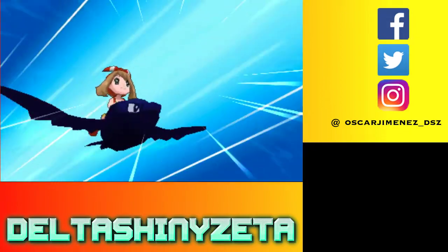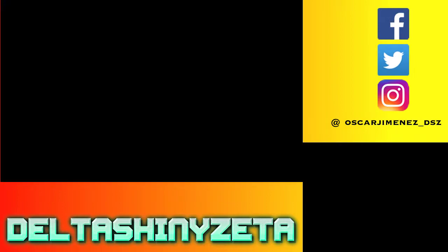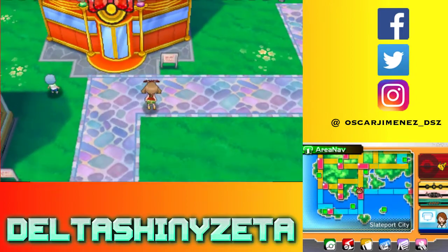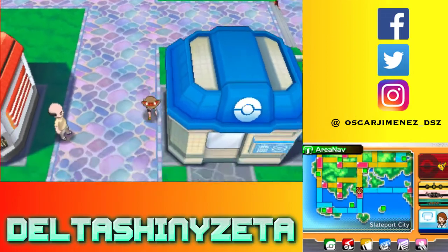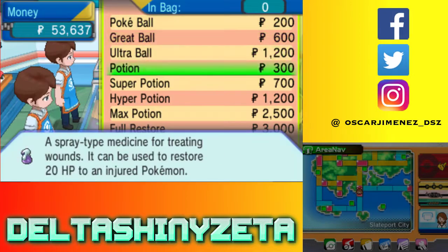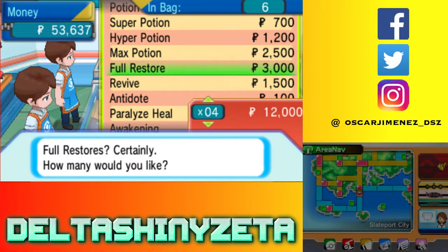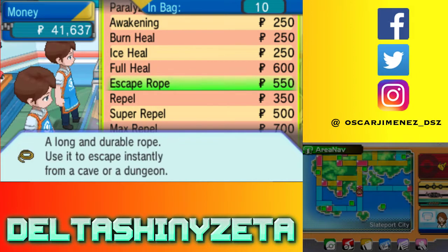I'm going to head to Sea Mauville. But one more thing I will do is go to the Mart because I'm actually pretty short on Max Repels, believe it or not, so I need to buy some. I think I'm good with everything else, though. I'm going to buy 40 more. As you can see, I have no money left, but that's also because I spent all my money on the TMs.